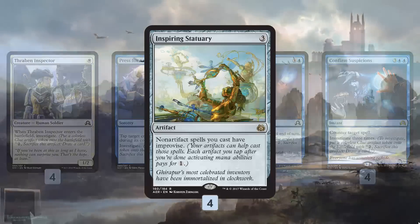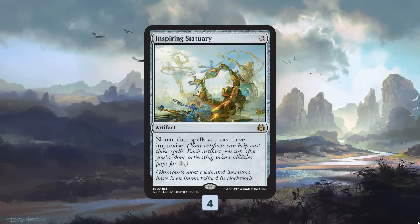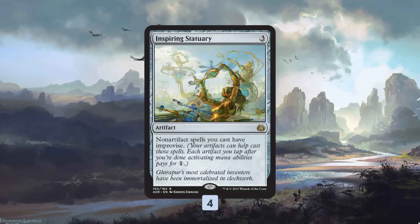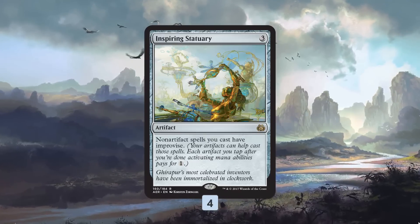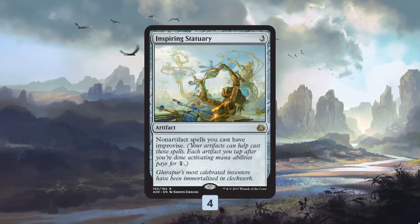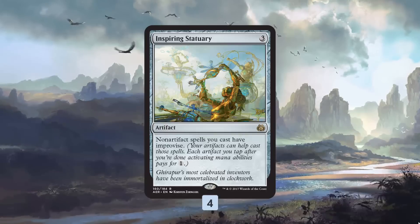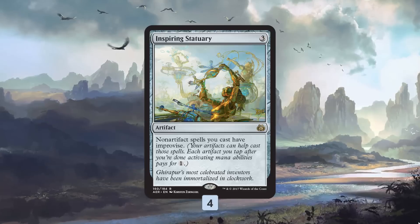When it comes to abusing our clues, on level one they draw us cards. However, there's a card called Inspiring Statuary — a three-mana artifact that gives all non-artifact spells improvise — that turns our clues into something much, much more.